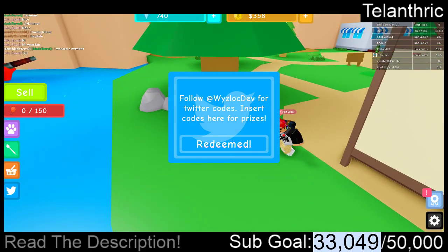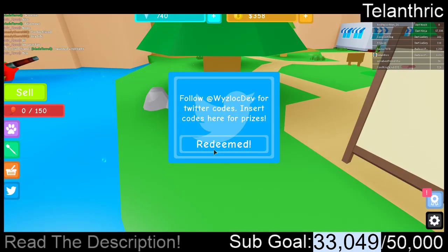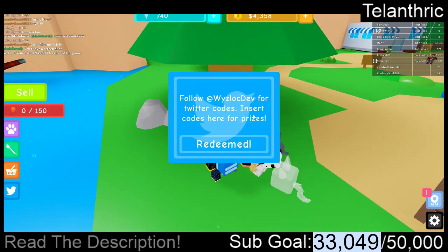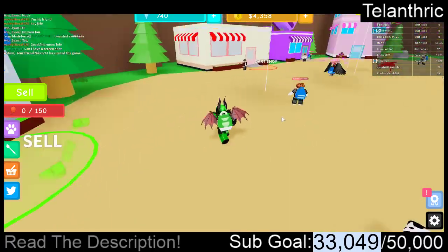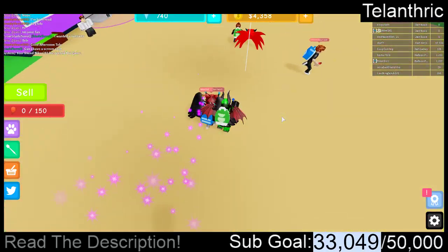Next code is CATCHME, except the A is a 4 and the E is a 3 — so C4TCH M3. That gives 4,000 coins. The first one gave 200 gems, and then that one gave 4,000 coins. I'm gonna be keeping track of what it gives us. I played for like 30 minutes, and that one code that gave me 4,000 gave me about as much as I had in the 30 minutes I played.